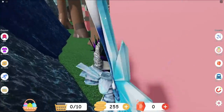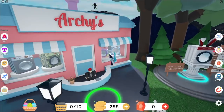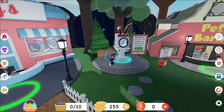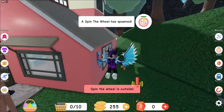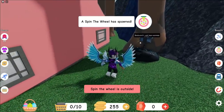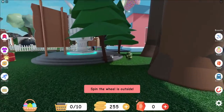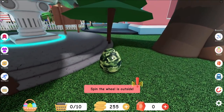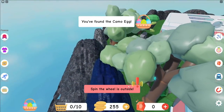Let's go ahead and check to see if there are any eggs around here. No, it does not look like it. What about over here - cannot see any guys. But as you guys can see, there's a camo egg behind here - pretty cool, we found the camo egg.